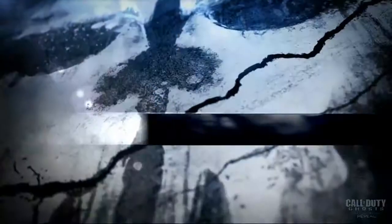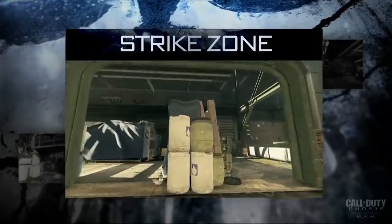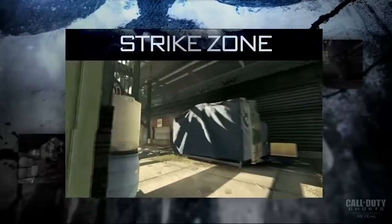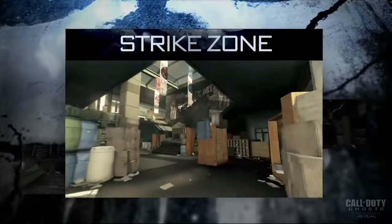We've got the teams and the game mode figured out. The map we're going to play on is Strike Zone — a really small, war-torn baseball stadium. It has fast-paced gameplay and you're going to get into a ton of close-quarter combat. It's the perfect map for this mode of play.